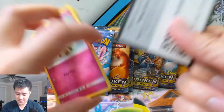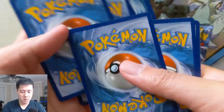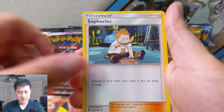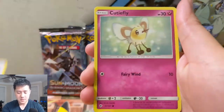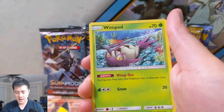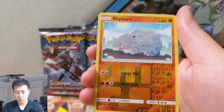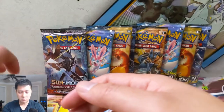All right, let's do a pack of Burning Shadows: Sophocles, Electabuzz, Super Scoop Up, Cutiefly, Doublade, Togedemaru, a Wimpod, Meowth, Rhyhorn for the reverse, and then a Crawdaunt regular rare.